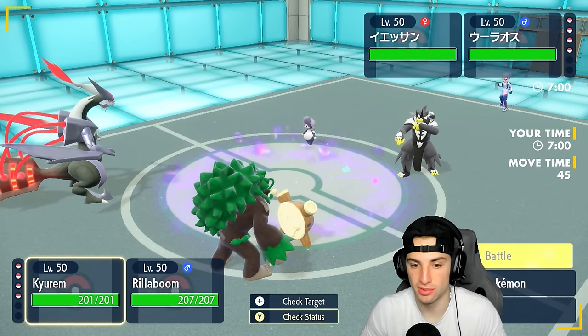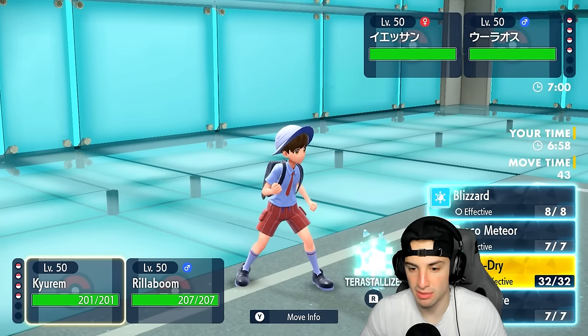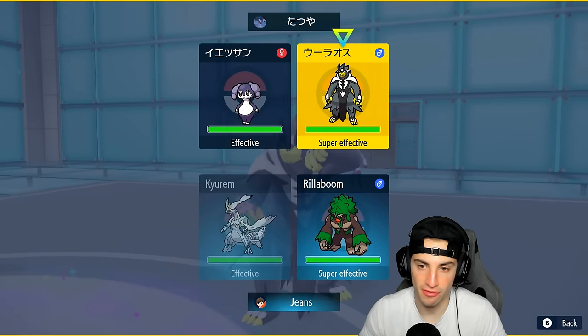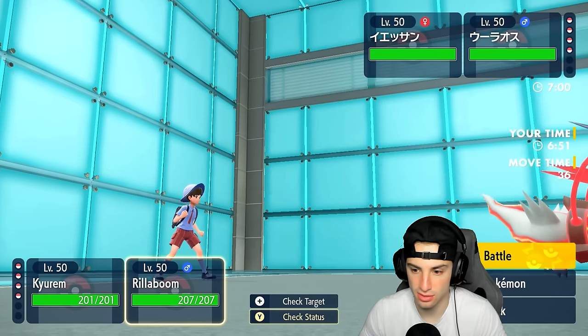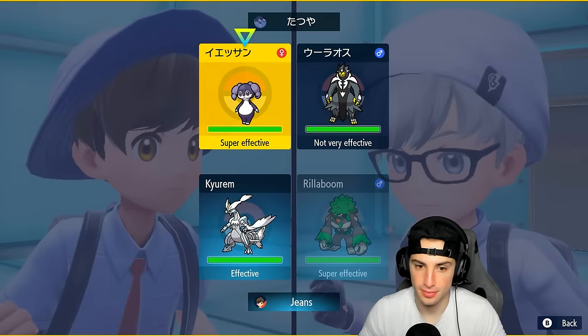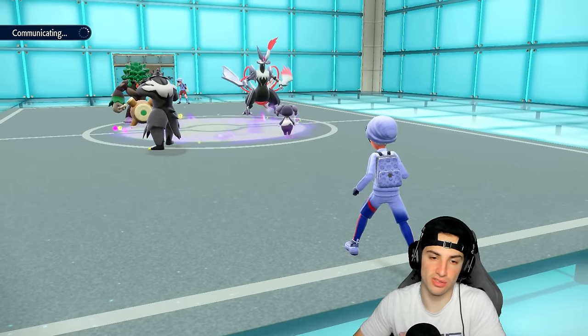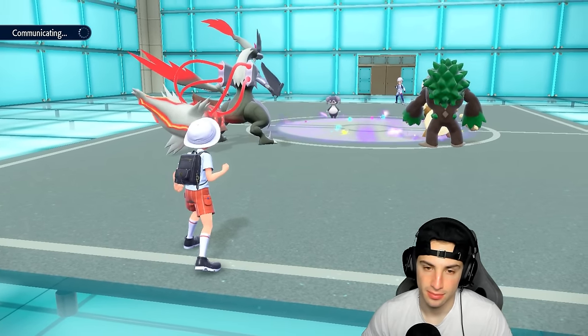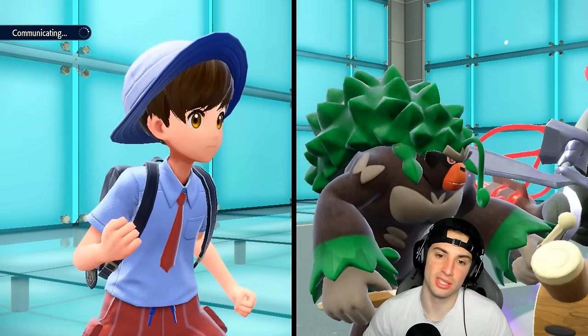I could Tera and then go into Freeze-Dry — Freeze-Dry is gonna work wonders. We don't want to Fake Out here. I think we just go into a Freeze-Dry and then U-turn pivot out. That's gonna be my play. Urshifu might just attack or might even swap out, so we'll see how this one plays out. Maybe we should double down into Indeedee.